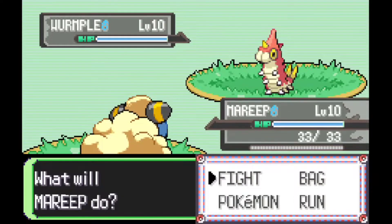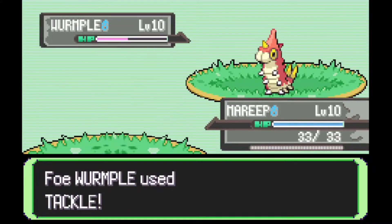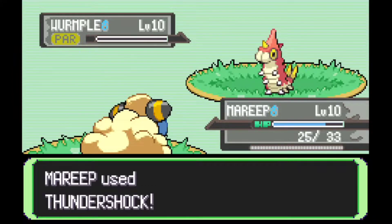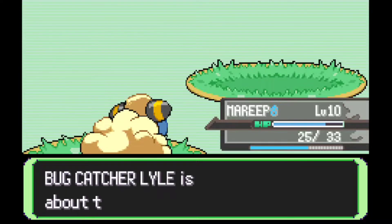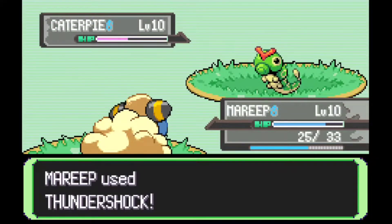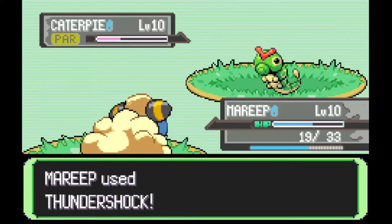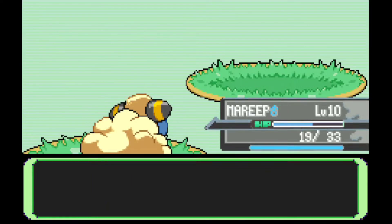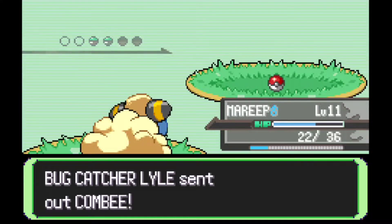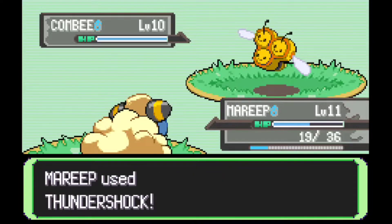Namely you'll be able to find Heracross, Slakoth, Hoothoot, Emolga, etc. I'm thinking I might come back and get a Pokemon from the headbutt tree, but currently we don't have the TM for headbutt. If you do want to get the TM, all you have to do is go to the next town, which I think is Plate Peek City. Go out the right side exit and you'll find an NPC who will give you the headbutt TM. You can also go to the left side exit of Plate Peek City and find a cave where Aaron will actually learn the headbutt move in its moveset.